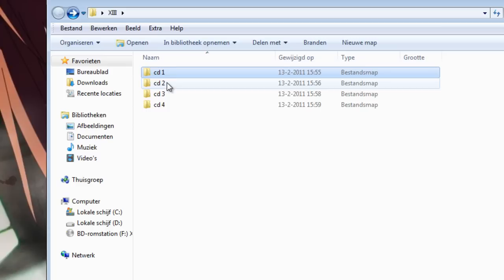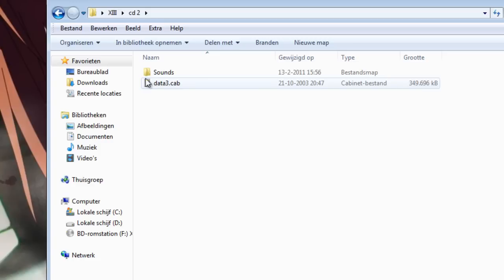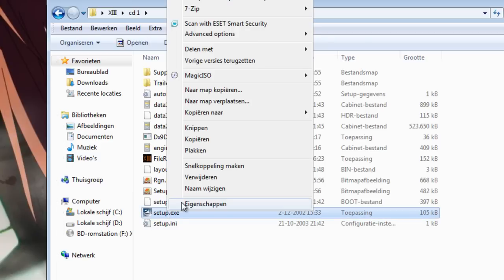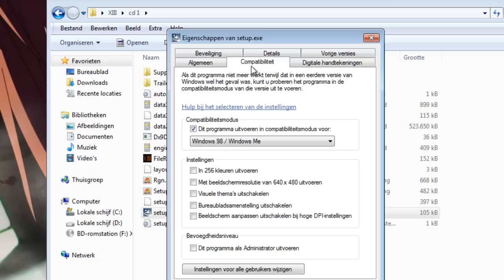When you've done that, with every disk in every folder, go to the folder of CD1, right-click on the Setup file, select Properties, and go to the Compatibility tab. You need to run this program in Compatibility mode on Windows 98 / Windows ME. When you've done that, just click Apply and OK.